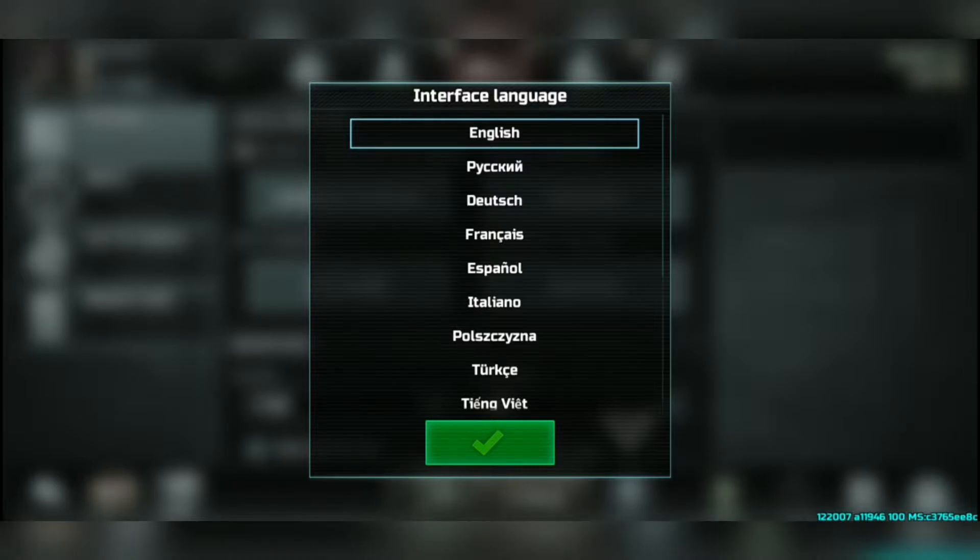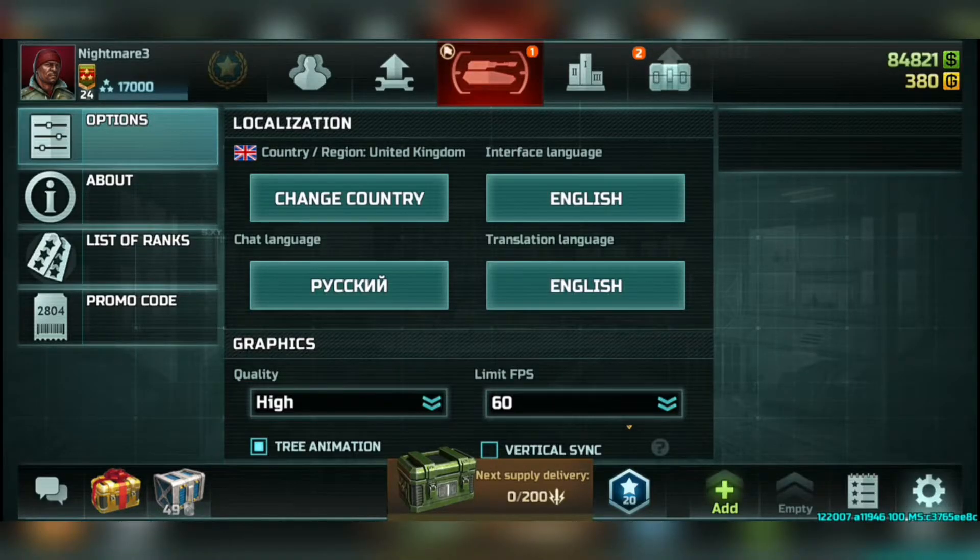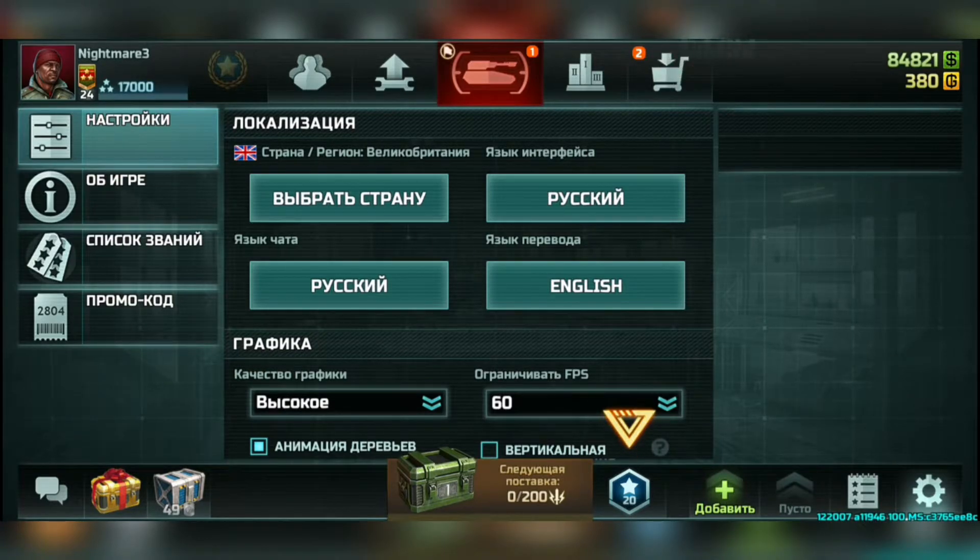You need to change the interface language to Russian. It's the second language below English — the first is English, the second is Russian. Click OK so the game will change its interface to Russian.